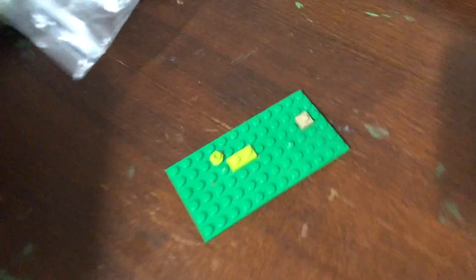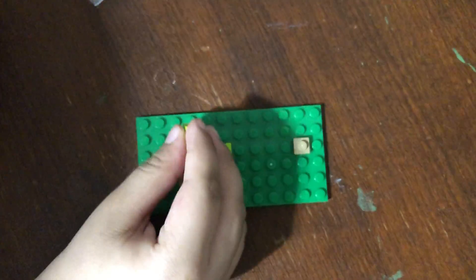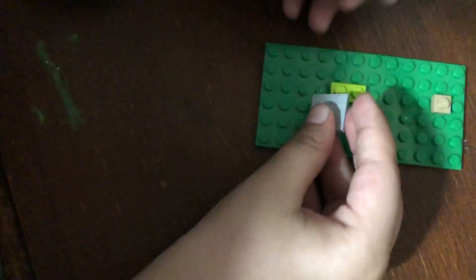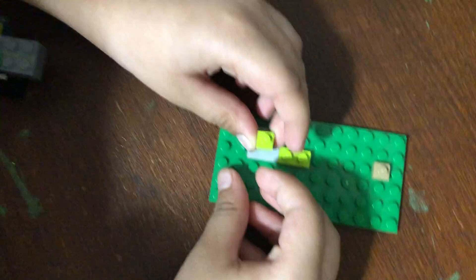So let's start building. First, this is the first step — that's where the pieces will go, like we did last time. Now we just have to get one more piece of this and plug it on here. Then we have to take it off, put this piece on, and then put it here.